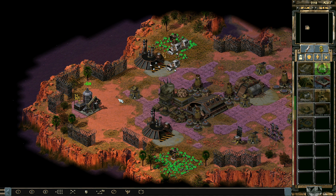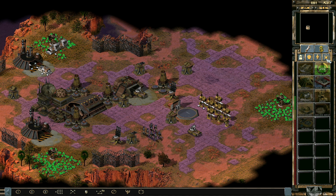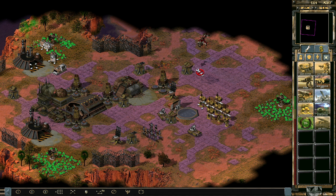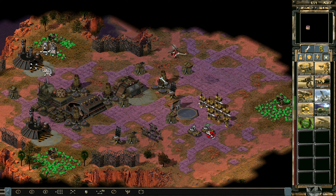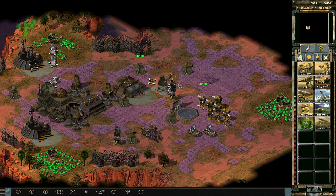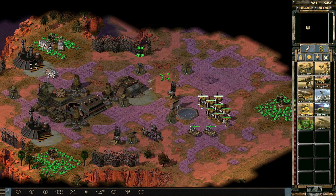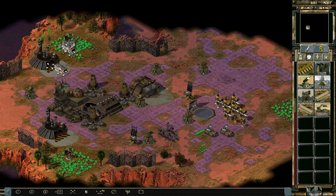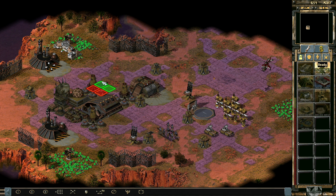Maybe another power plant here would be good too. And maybe another — oh! Someone kill this guy here please! Wow, that was close. That was not particularly nice. Maybe we need another Vulcan cannon here and maybe another power plant here.